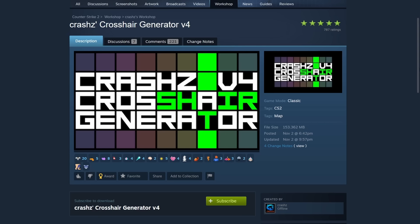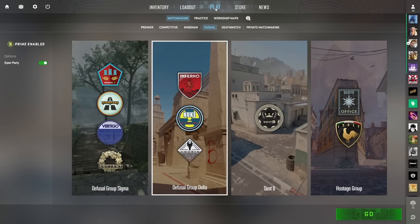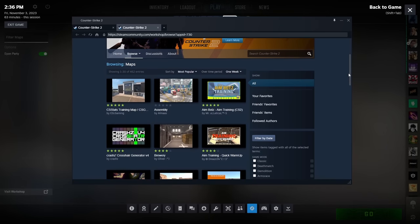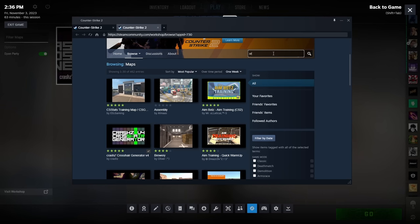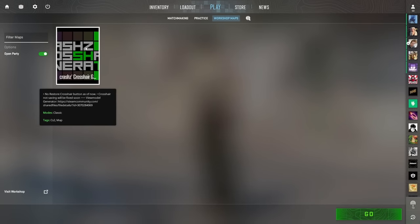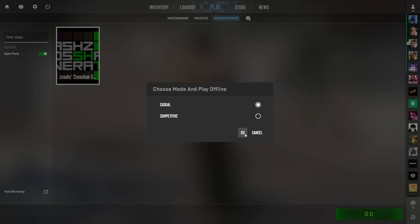To show you the pro crosshairs, I'll be using the crosshair workshop map made by Crash. Here's a quick tutorial: open the game, hit Play, then go to the Workshop Maps tab. If it says you're not subscribed to any maps, click the bottom left where it says 'Visit Workshop.' The Steam browser pops up — scroll down and Crash's crosshair generator should be on the front page. Hit the plus sign to subscribe. If you can't find it, I'll link it in the description.